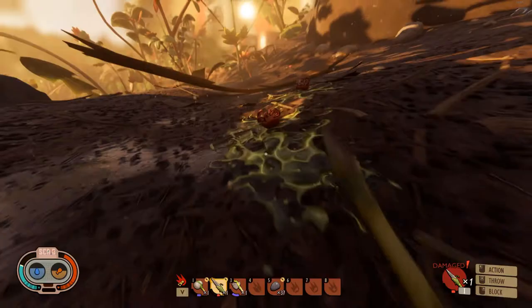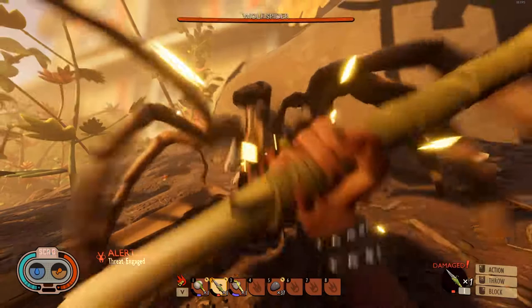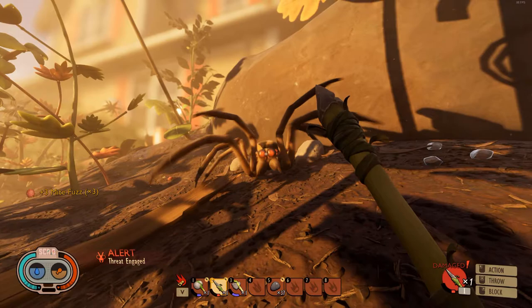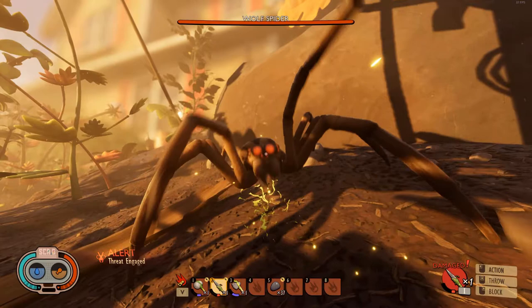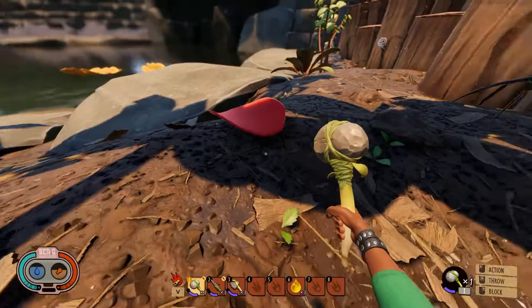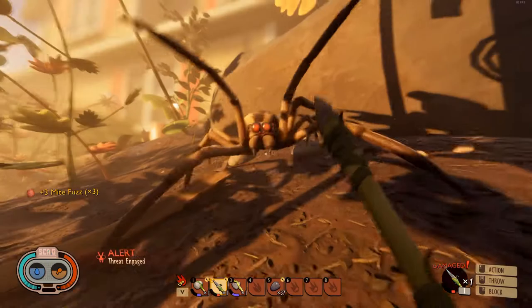Its first attack is the jumping strike. The wolf spider will always open with this attack regardless of your distance. Sometimes if you're too high or too far away it'll fire a web shot identical to that of the orb weavers, but this is still exceptionally rare. Just don't panic when it jumps — be ready for when it comes down and get ready to parry. It's very much like the mites attack: it goes up and you want to start your parry as soon as it starts to make its way down. After a bit of practice it becomes probably the easiest attack to parry.